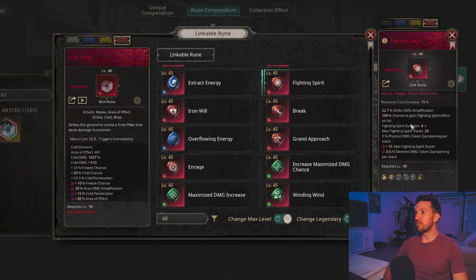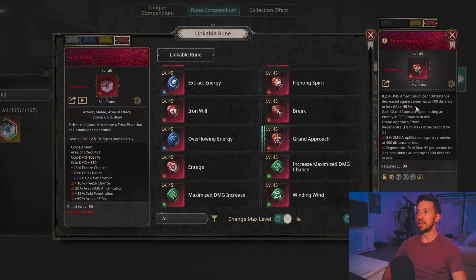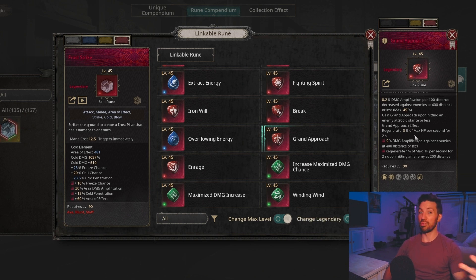Now for some of the most important runes. Fighting Spirit, in my opinion, is a rune that every melee build should run. It gives solid strike damage amplification, but it also adds physical and element damage dampening, which is absolutely fantastic. You get 20 stacks plus 10 more stacks, giving you 30% physical damage dampening and 15% element damage dampening. I use this on all of my melee builds. Grand Approach is another rune I use on all of my melee builds — it gives a whopping 45% damage amplification plus another 5% when you get really close to the enemy, within 100 yards.